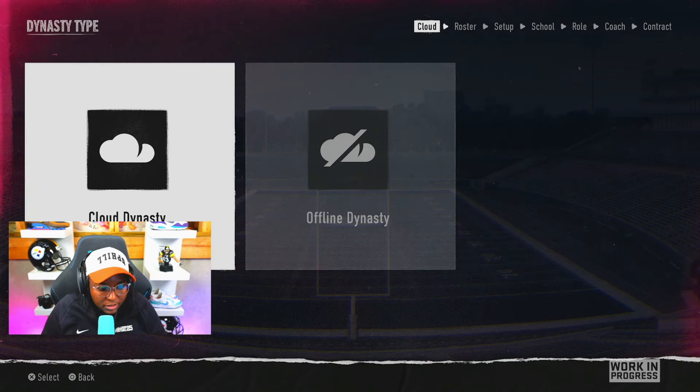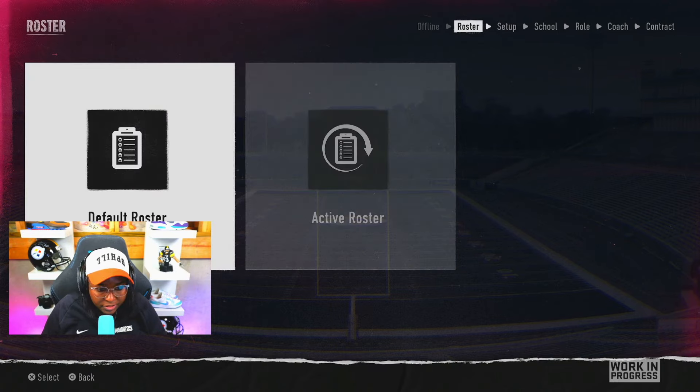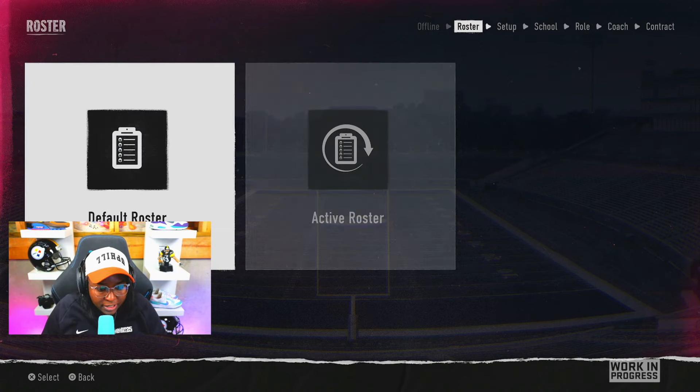Welcome to Dynasty mode. I'm Reese Davis and it's time to start your coaching journey. First, select whether you want to play online or offline. That's where you can invite your friends and also import your own custom created schools through TeamBuilder. Let's go ahead and go into offline Dynasty for this. Next, it's time to select your rosters — choose the latest EA Sports recommended roster or one you've created personally. We don't have a roster created yet, so let's go into the default roster.